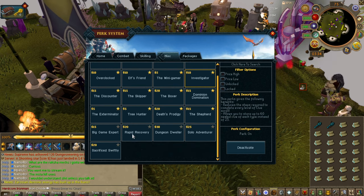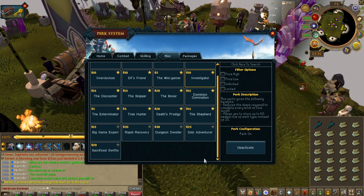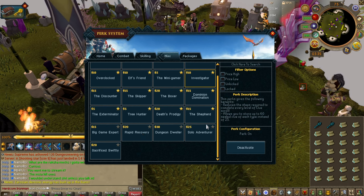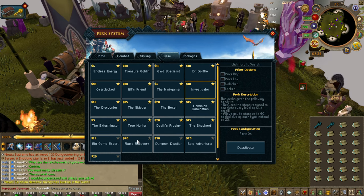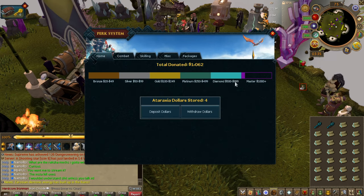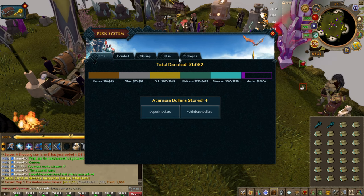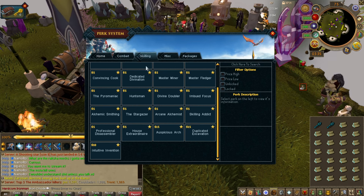Otherwise it's really just up to you. A lot of these newer perks are situational for late game, so make sure you read them properly because they may not be too useful to you yet. But yeah, you will eventually get them all because once you're on your way to master rank, they are very beneficial. These will also help close the gap between the donor ranks.